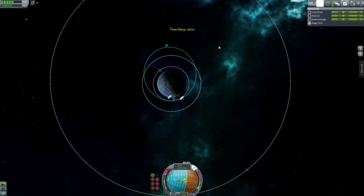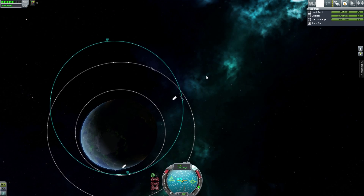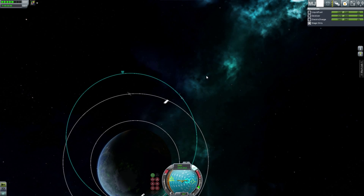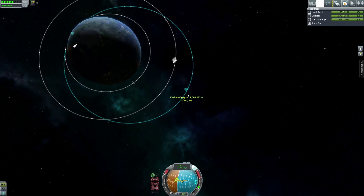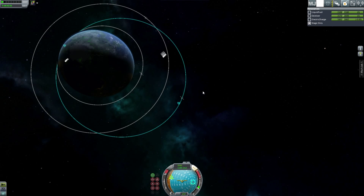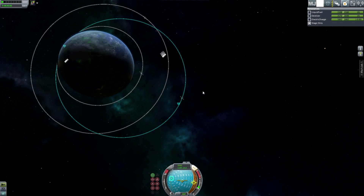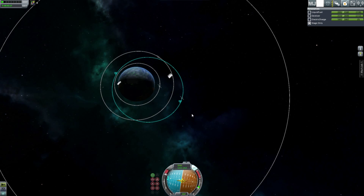With the amount of fuel we have, we could go to Duna and back, but that's not the goal. The idea is to complete the mission, land the rover, and the rover's not coming back - it's going to stay there. It's pretty good to have a rover or at least an orbital station around most bodies in the Kerbal system, because when you get missions like taking a soil sample or measuring gravity or temperature, you can do that with those stations and finish those missions pretty easily.